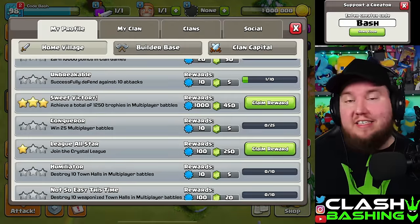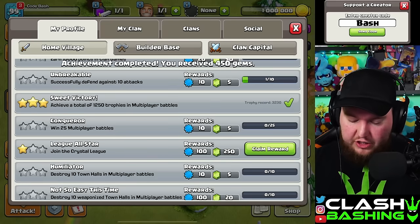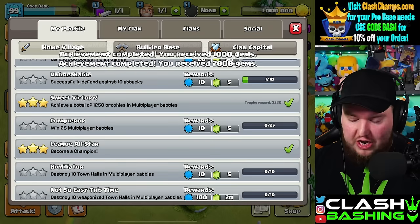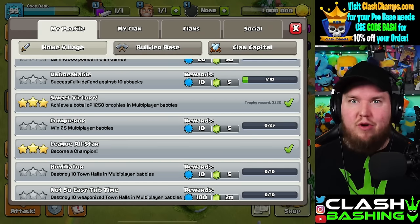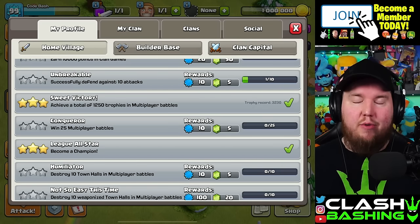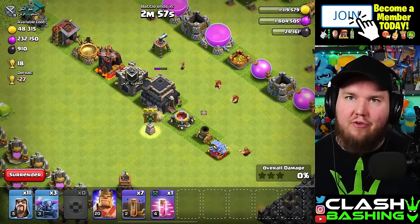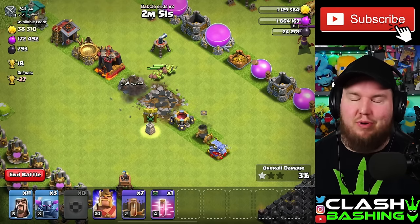One of the easiest ways to gain gems is through achievements, specifically the trophy-pushing achievements. When you get to 1250 trophies you get 450 gems — a lot of us probably already have that. But a big one is reaching Crystal League, Masters League, and finally Champions League, where you get 2000 gems. If you haven't pushed to Champions League yet, now's the time — push to 3200 trophies. Anyone Town Hall 8 or higher should be able to do this relatively quickly. To push at Town Hall 8, just load Sneaky Goblins in your Clan Castle and snipe Town Halls, or run Dragons up to almost Champions League.